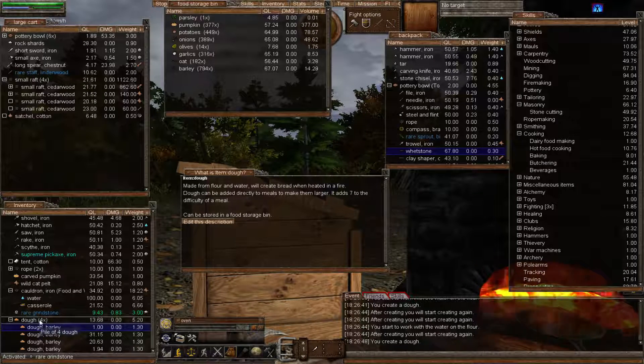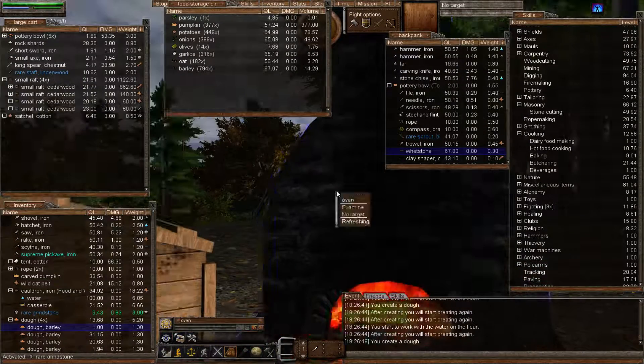That's why you'd want to make 500 — or a thousand in fact. Every day when you log in, if your food has rotted or you've eaten it, you'll need to make more. Dough adds seven difficulty to the making of a meal. For optimum skill gain, you want to make something around 10 quality levels higher than your actual skill when it comes to cooking and imping — that's a golden rule, as far as I'm aware.